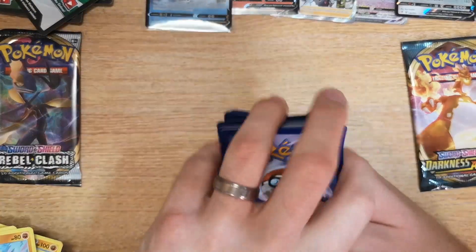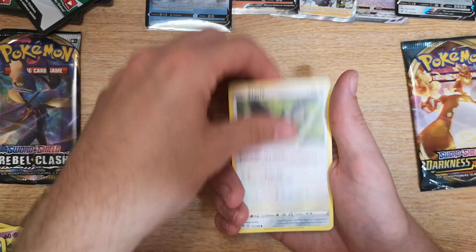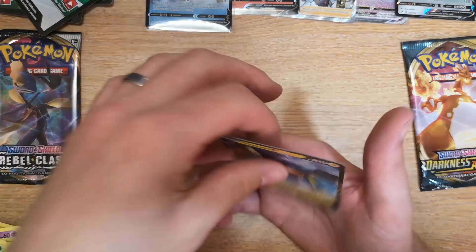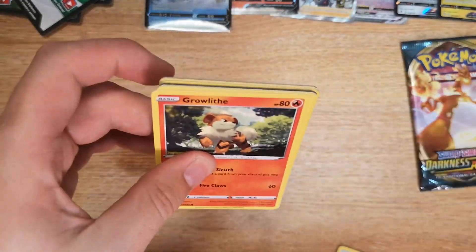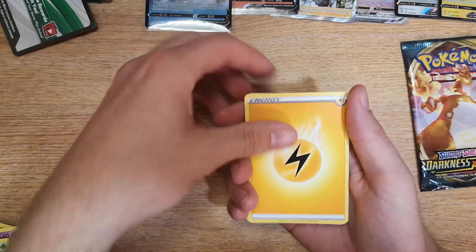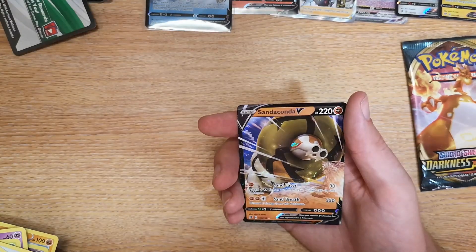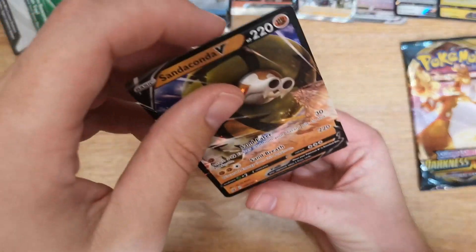Pack 11 Rebel Clash: Psychic energy, Struggling Gloves, Combusken, Pupitar, Purrloin, Starfly, Aron, Crabrawler, Rowlet, Vullaby reverse, and a Vikavolt V. We want the V-Max though — that is what we want. Pack 11 Darkness Ablaze: Electric energy — is that a sign of things to come? Hatrem, Carkol, Bewear, Growlithe, Dreepy, Snom, Binacle, Galarian Darumaka, Voltorb, and a Sandaconda V card. It's nice but it's not a V-Max.